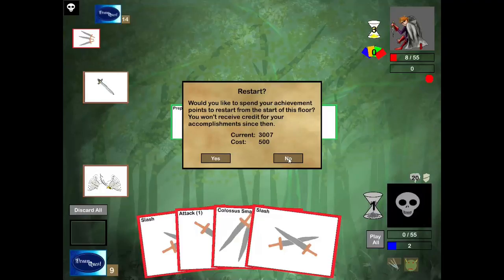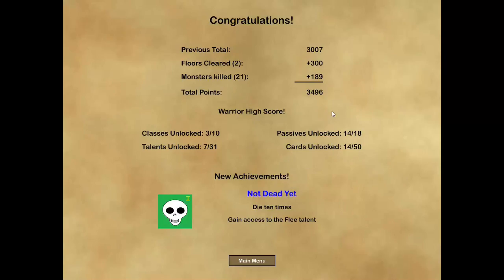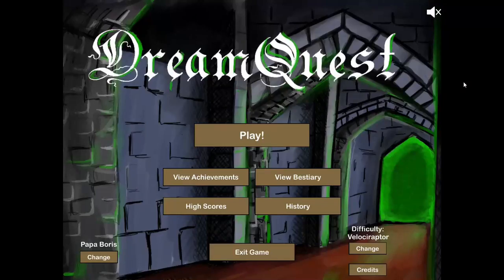Well, that's a good warrior run. Thanks for watching everybody — hope you enjoyed it. Please like and/or subscribe, and I'll see you again soon. For the after party, we got the ten deaths, which means we have the Flea talent — one of the strongest, if not the strongest, talent at level one. So we'll check that out next time. See you guys soon.